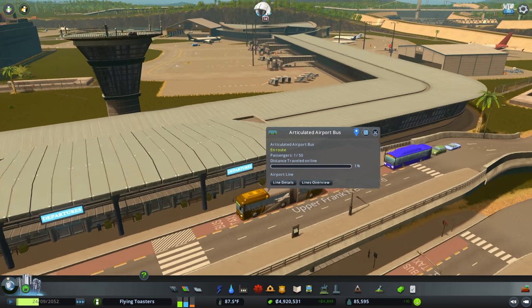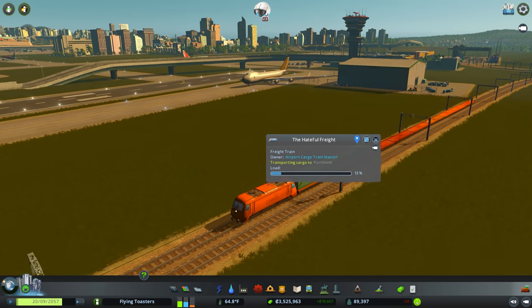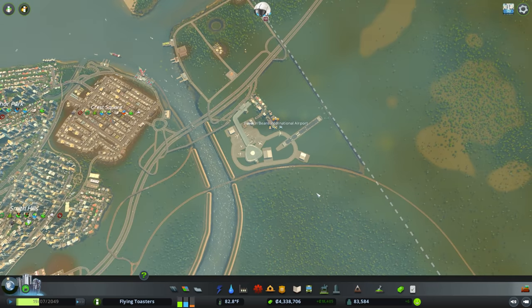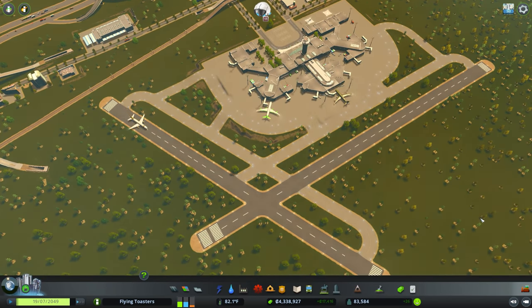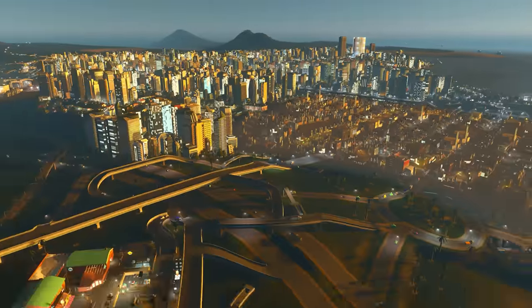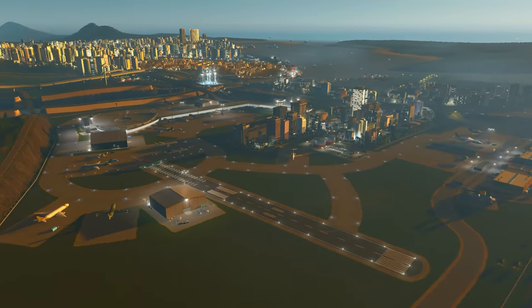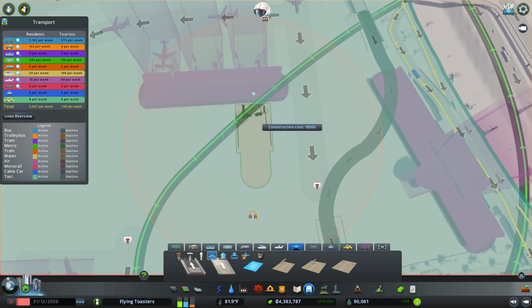These airports are also places for taxis, buses, metro, and trains to connect and integrate into the airport itself, which is quite similar to some existing airports in other expansions, like the Metropolitan Airport. The main advantage of the new modular airports is that you get that same kind of functionality but with the freedom to place each one of those connections exactly where you like, rather than being held to a pre-made object.